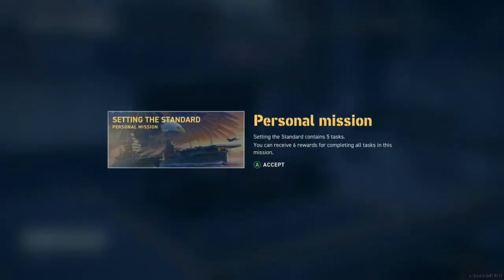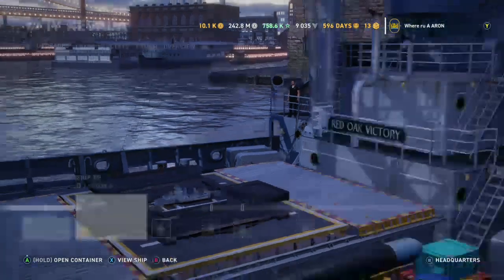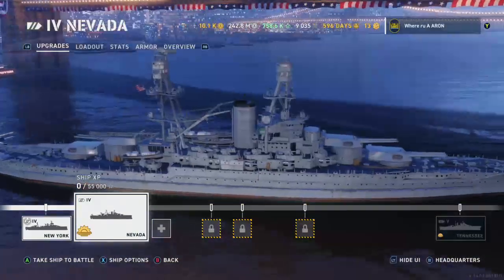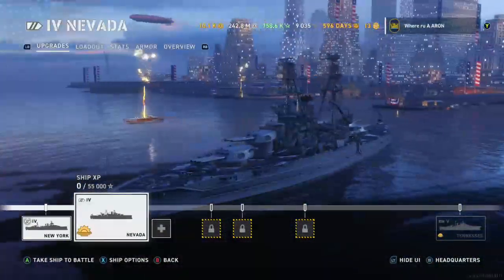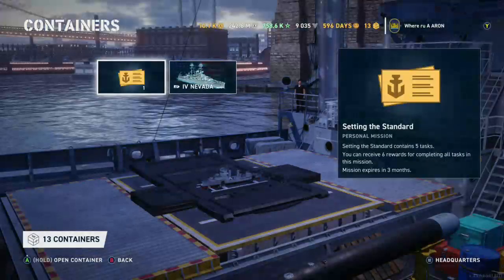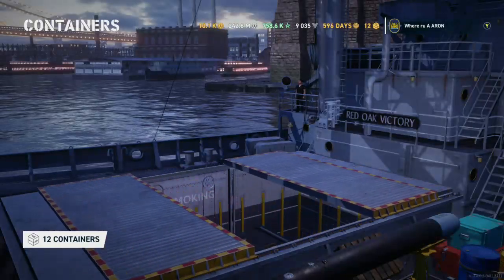There we go — there's a ship! Personal mission. Nevada. Alright, let's take a look at it real quick. So at least we can start our goal. The tier five is the Tennessee, an American dreadnought-looking battleship. Three fifty-six caliber guns — two by three and then two by two. Thank you for the ship. Let's get another one, please.